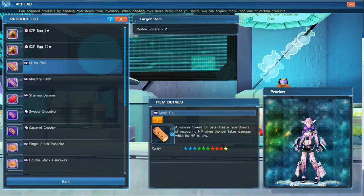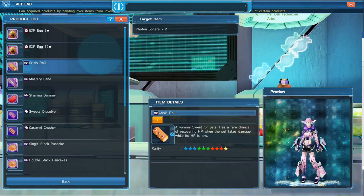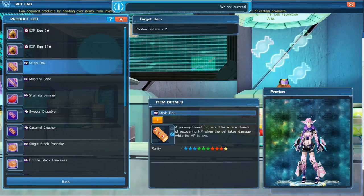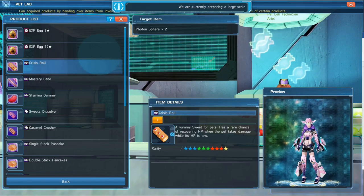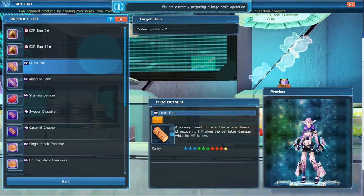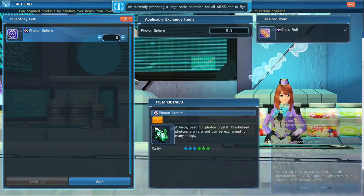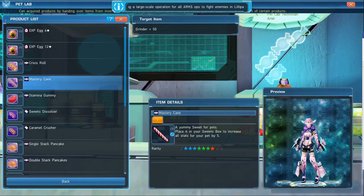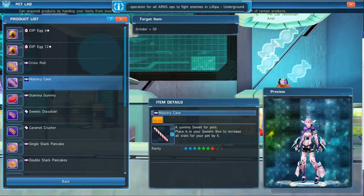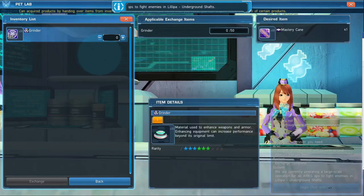Here are the various sweets that she carries, and like the XP egg you have to exchange items for what you want. The crisis roll, for instance, has a rare chance of recovering HP when the pet takes damage while its HP is low. We'd go to crisis roll and it wants me to exchange two photon spheres to obtain it. We also have the mastery cane — a yummy sweet for pets. Place it in your sweets box to increase all stats for your pet by five.